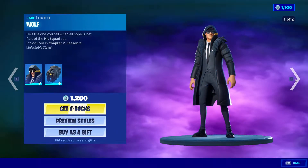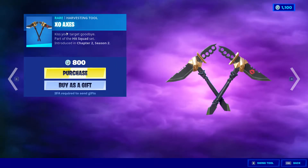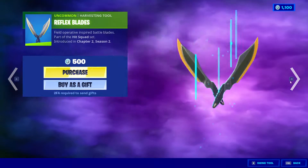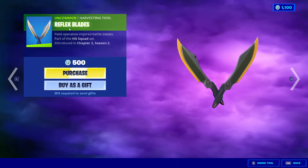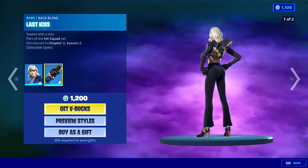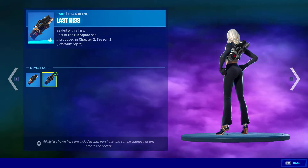Two styles. Next we got Exo Access for 800 V-Bucks — double pickaxe, looks cool. Another double pickaxe, Reflex Blade, 500 V-Bucks. We got Siren back with the Last Kiss back bling, two stars as well.